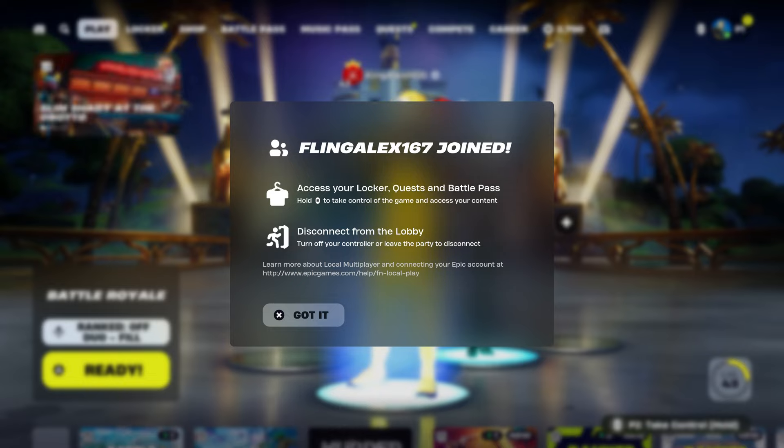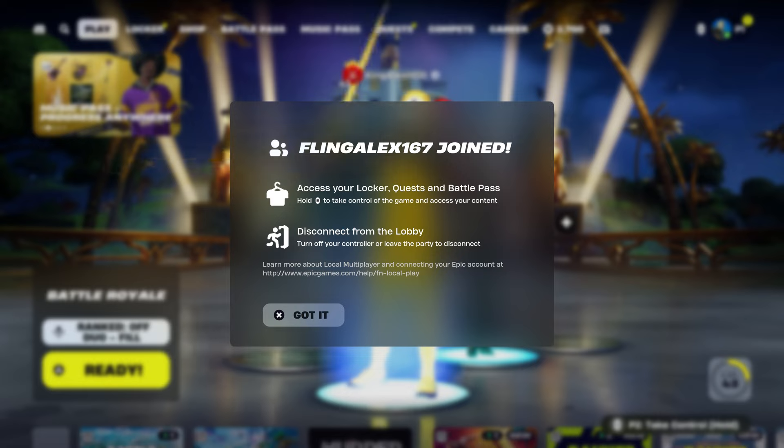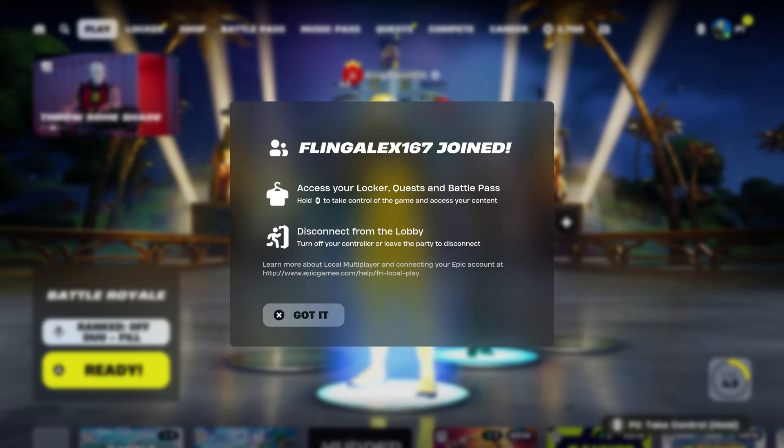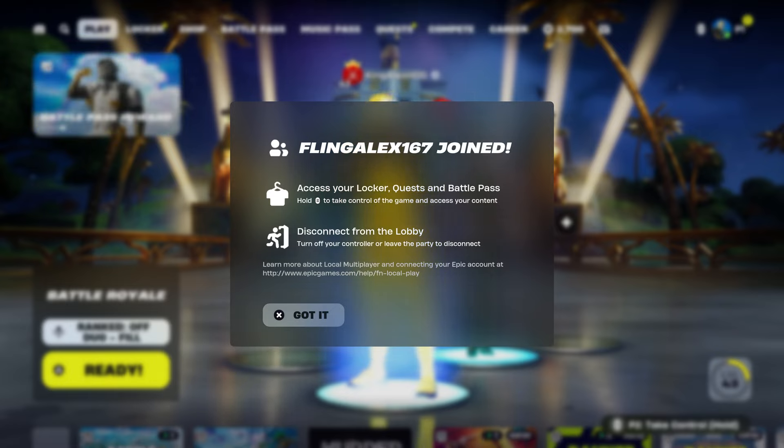On my last video I made, I basically bought the battle pass on my second account while still on split screen with this account. To disconnect from the lobby, all you have to do is either turn off your controller or leave the party. You can also sign out on Xbox or PlayStation — that's another way to do that.